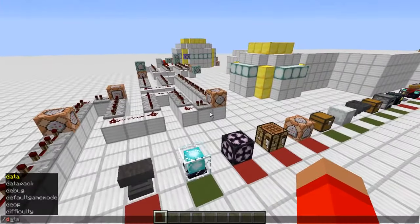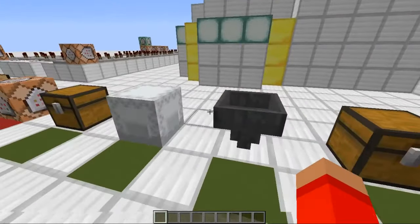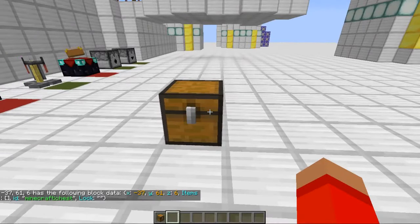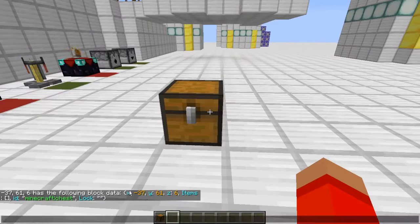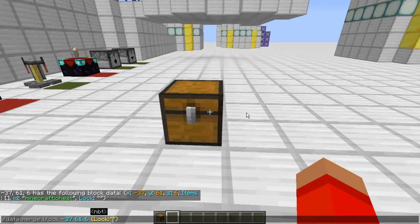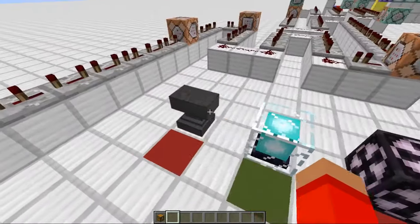So to do this, you use the slash data command. Let's use the slash data get command on a chest — so slash data get block and then the coordinates. You can see that it has the following data: it shows the coordinates, the items in it, its ID, and the lock — that's what we're going for. So slash data merge block and the coordinates. Then for the NBT you type in curly brackets, lock colon, then quotes. And then you can just put the name of the key you want to work on it in between those quotes. So I'll lock it and you can only unlock it if you have any item that's named key.